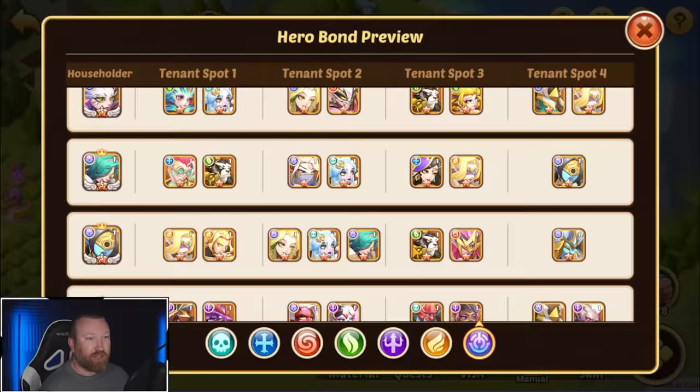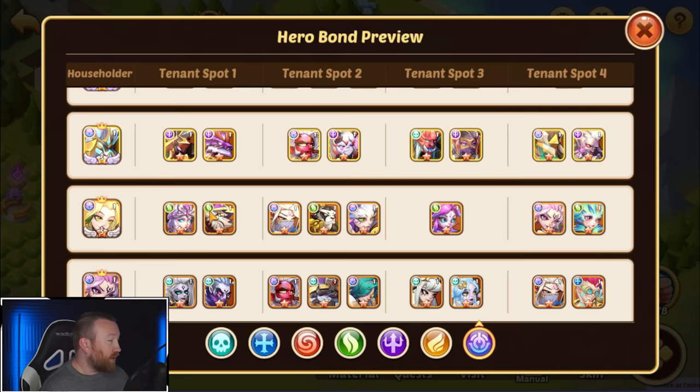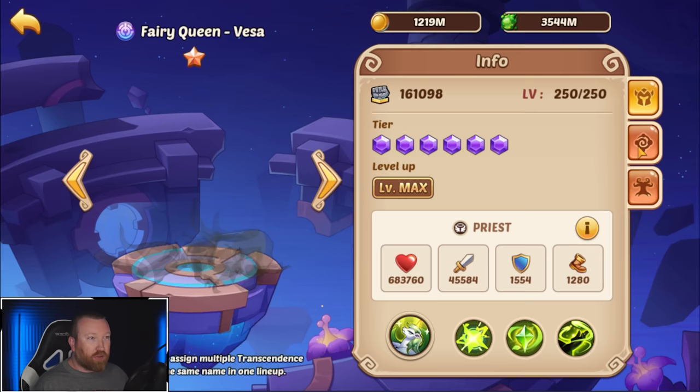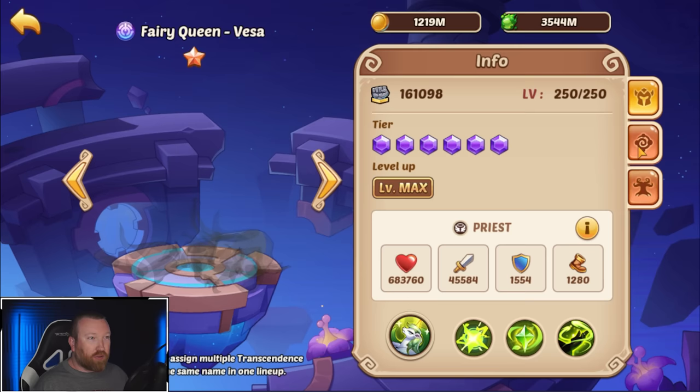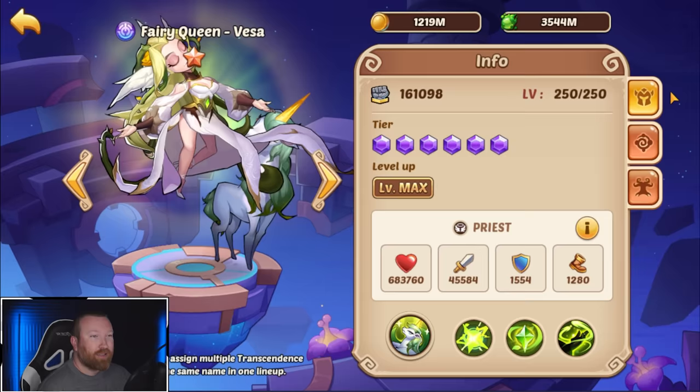I'd probably build another Freya and a Flora, because those are going to double as householders for your tenants. If you go the mystic fairy Freya route as well, she's going to be a support in multiple modes. You're also going to want Rogan on your account no matter what — that covers all your householders for all your tenants for Vesta, and when you want to swap all that power over, it's going to work out pretty well. Hopefully that helps you decide on a transcendence hero build order. Vesta is the new hotness — she just does it all, and in void campaign she's a hundred times better than sword flash.